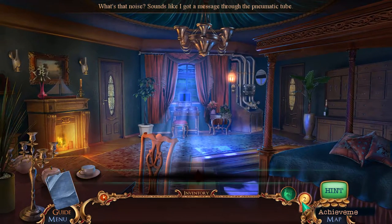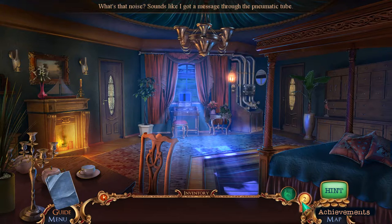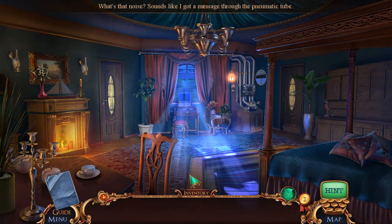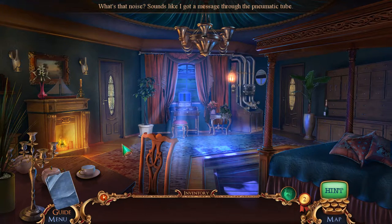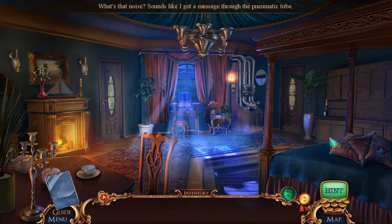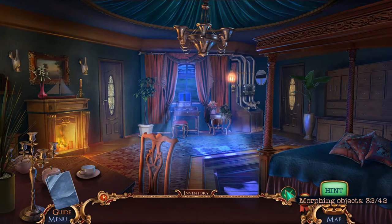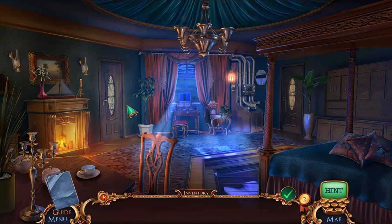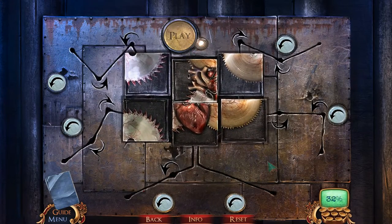Ring-a-ding-ding! Sounds like I got a message through the pneumatic tube. Morphing objects — 31 out of 42. If you spot one of those, shout it out in the comments. Oh, there's one right there! We'll try to get as many of those as we can. I really love the art style they went with for this one. We have to build something apparently.